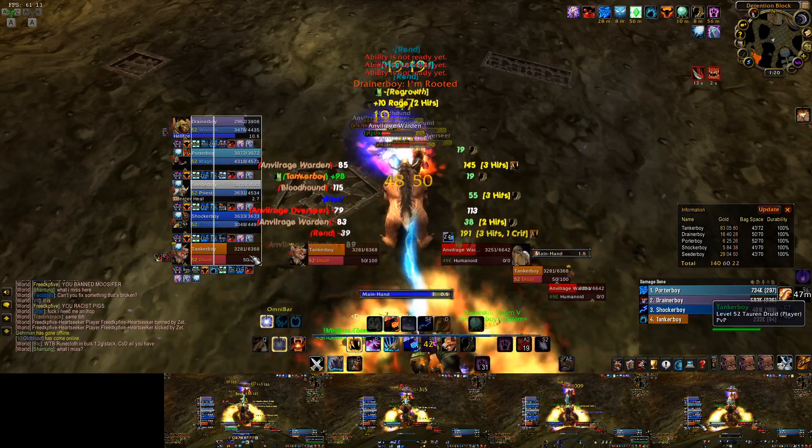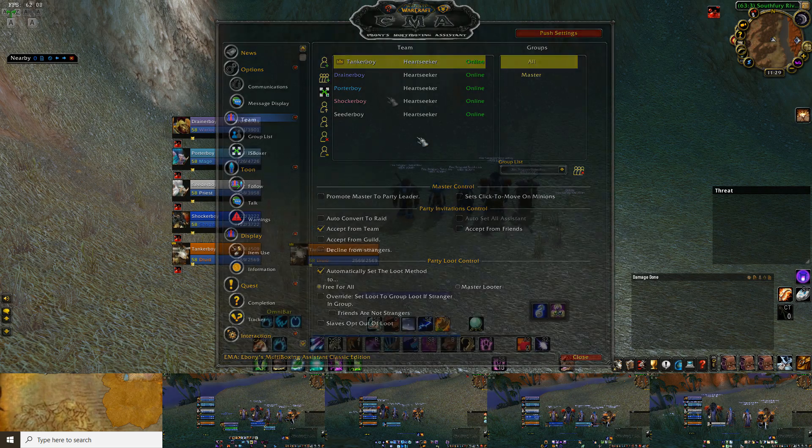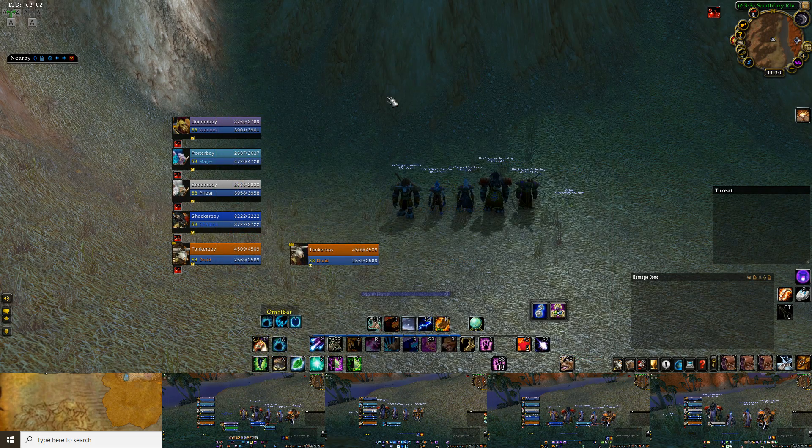I also like that EMA gives me status updates on my characters, telling me if they get interrupted, rooted, stunned, and so on. When you initially set it up, you will need to tell it which is your main character that you normally play from — that's the little crown here. There are a ton of other add-ons I would suggest using, like Bartender, Extended Character Stats, and Questy, but chances are if you're looking into multiboxing WoW Classic, you already have the add-on basics down.